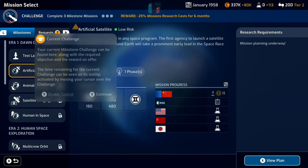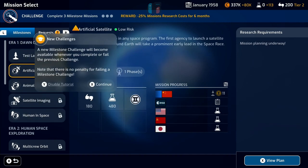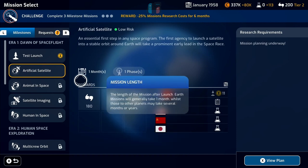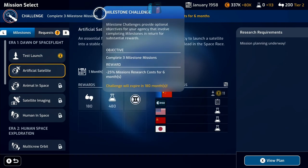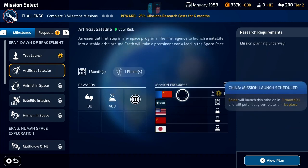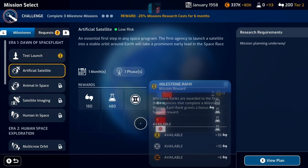Looking at the milestone challenge — it can be found on the top bar along with the required objective and reward on offer. The current challenge says: complete three milestone missions and get a 25% reduction in mission research cost for six months. We need to complete three milestone missions — we've already done the test launch, and if we then complete artificial satellite, animal in space, and satellite imagery, we'd unlock that reward and get 25% off our research cost for six months.